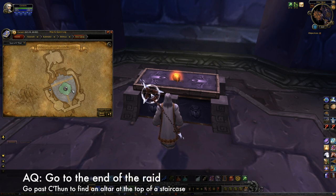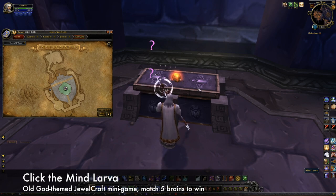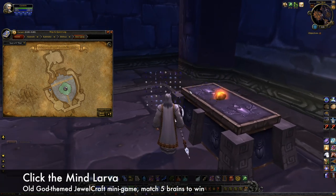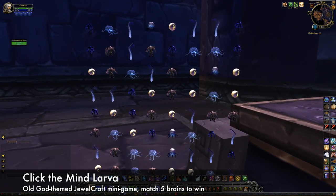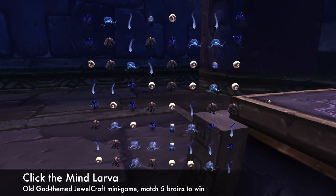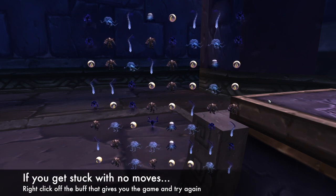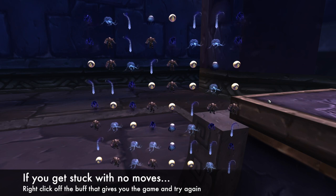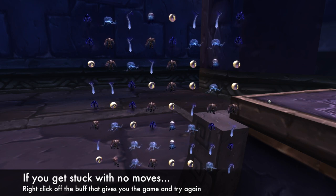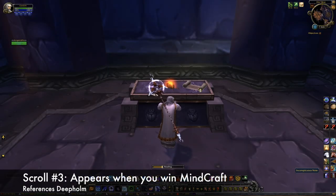Once you get there, you'll have to go all the way to the end of the instance. There's a room past C'Thun's that will have a small altar at the top of a staircase. On the altar will be a mind larva. When you click on it, you'll see an old god-themed jewelcraft minigame in front of your character. Zoom the camera into first person to see it better. In order to win, you need to match five brains in a row. If you get stuck with no moves left, right click off the buff and click on the mind larva to try again. Once you win, the new scroll will appear next to the mind larva.